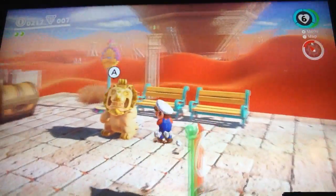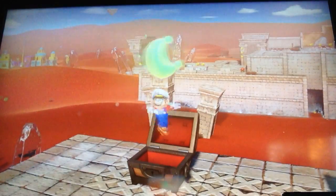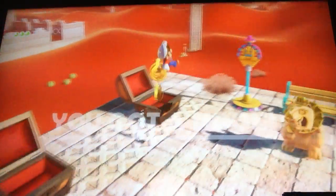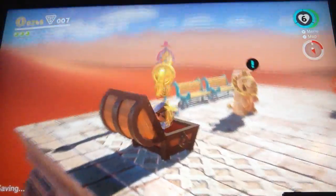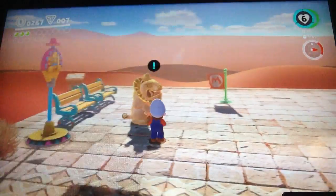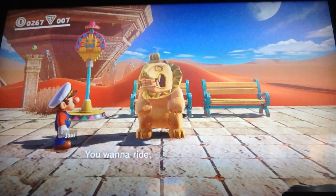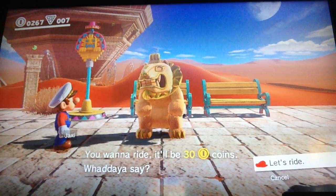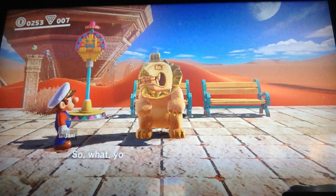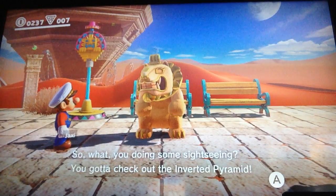Jacksy Ruins! Are you a Jacksy? Let me check these chests first — whoa, there's just a moon right in the chest! 'You got a moon — the Treasure of Jacksy Ruins.' And some coins — look at all of them, there's loads! Let's talk to you. 'I'm what you call a Jacksy. You want to ride? It'll be 30 coins — what do you say?' Let's ride! 'You doing some sightseeing? You gotta check out the Inverted Pyramid.'